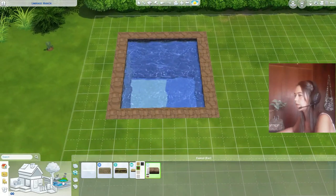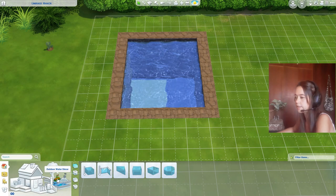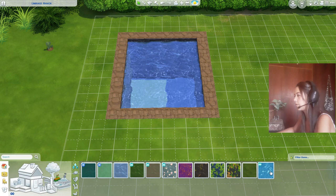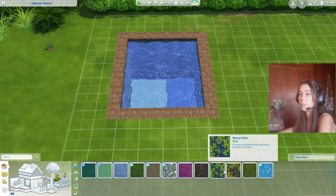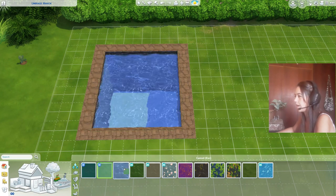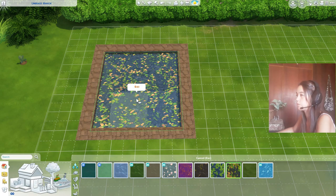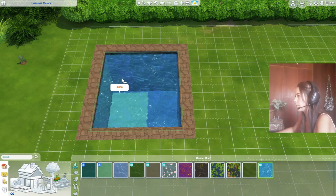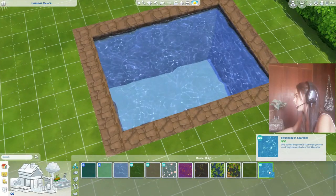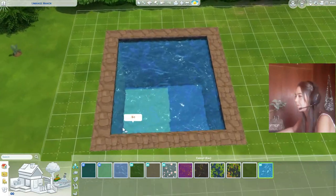Before we go to fountains, I want to show you this option — the log with plants and a little water decoration. Click on that and you'll find different water types for your pool: grungy, full of petals, purple, mossy water — which I love for fountains — and my favorite, the 'swimming in sparklies' water type. We're gonna use that one.